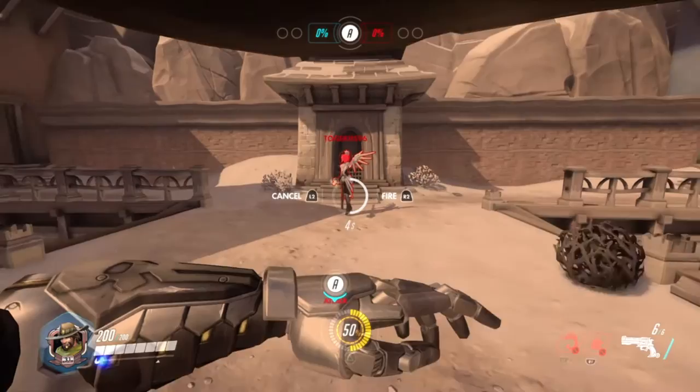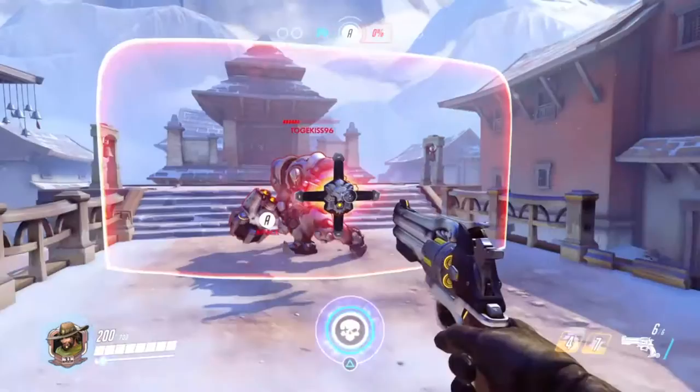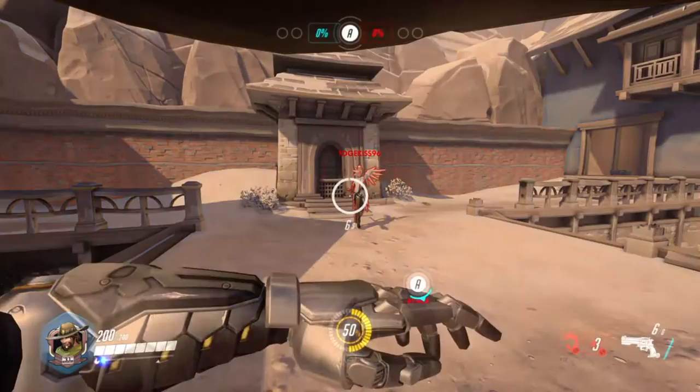His ultimate follows these steps: one, a glitched tumbleweed appears; two, his aim locks on the visible enemy; and three, you pull the trigger. If the red skull appears, you kill them — unless they are behind Reinhardt's shield.